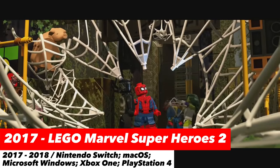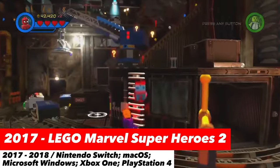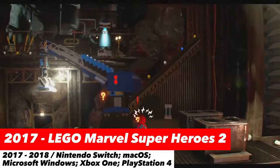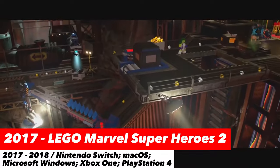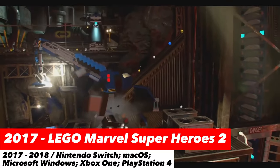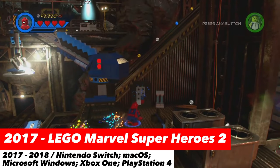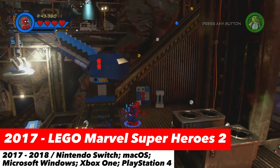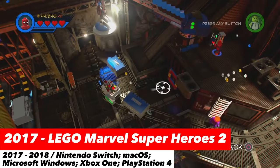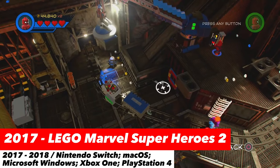Peter Parker, aka Spider-Man, is a playable character in LEGO Marvel Super Heroes 2 Game, created from 2017 to 2018 for platforms including Nintendo Switch, Mac OS, Microsoft Windows, Xbox One, and PlayStation 4. In this game as well, Spider-Man and other Marvel Super Heroes team up against Kang, the game's main antagonist. When wall walking or swinging between buildings — what Spider-Man does best — we also see Spider-Man from other time periods, thanks to Kang.